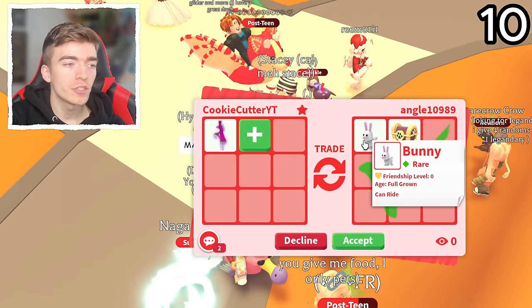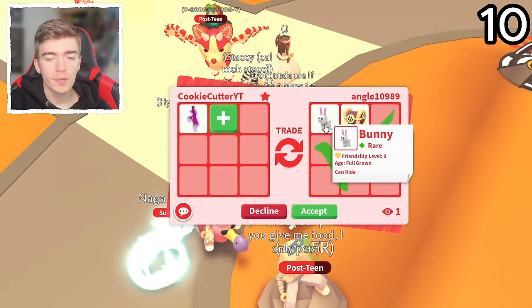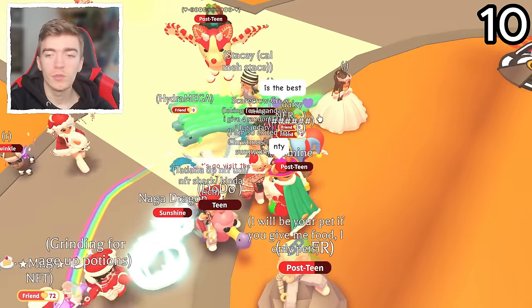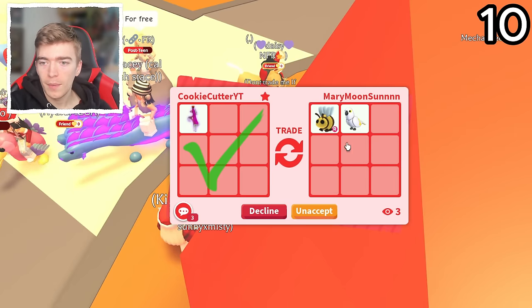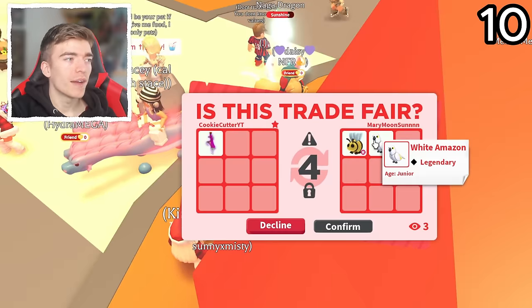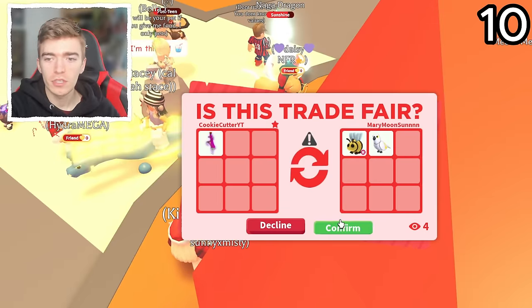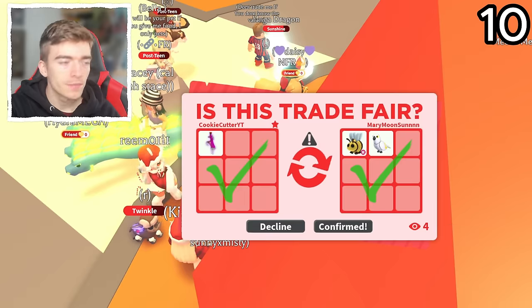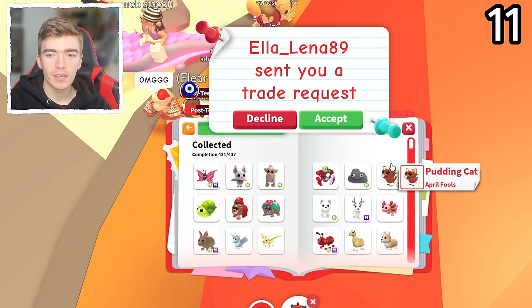This is a friendship pet — you don't want to lose your friendship pet. If you've got a friendship with a pet, definitely keep it. Do not trade it. A bee and a White Amazon — I'm going to accept that if they do. I'm not sure, I don't even know if I have a White Amazon, so that might be actually useful. Maybe I should try and check out what pets I don't have and try and trade for it. So I'm not sure why I didn't think of this earlier — let's see what pets I don't have.